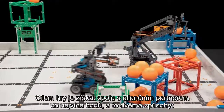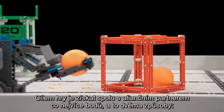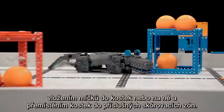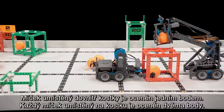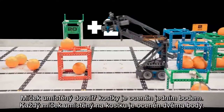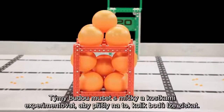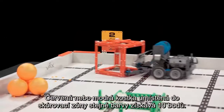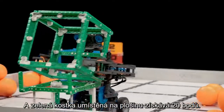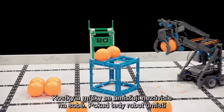The object of the game is to score as many points as possible with your alliance partner in one of two ways: by scoring balls in or on cubes, and by moving cubes to their associated scoring zones. A ball scored inside a cube is worth one point each. A ball scored on top of a cube is worth two points each. Teams will have to experiment with balls and cubes to figure out the best way to score points. A red or blue cube scored in the same color scoring zone is worth 10 points, and a green cube scored on a platform is worth 20 points. Cubes and balls are scored independently of each other.